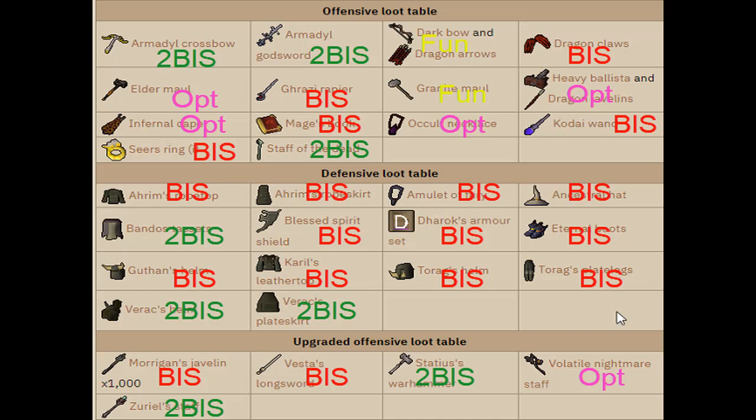Now the second best in slots. Armadyl crossbow is basically an upgraded ring crossbow — it has a special attack but you don't really want to use it. Armadyl godsword is a slowed-down version of dragon claws — it hits about as accurately, maybe a little bit less, and it does have a couple more max hits, but the fact that it takes three more ticks to attack means you lose too much DPS — dragon claws are definitely better. Staff of the dead is also second best in slot with a 15% magic damage bonus, but it lacks magic accuracy, which leaves it behind the Kodai wand.